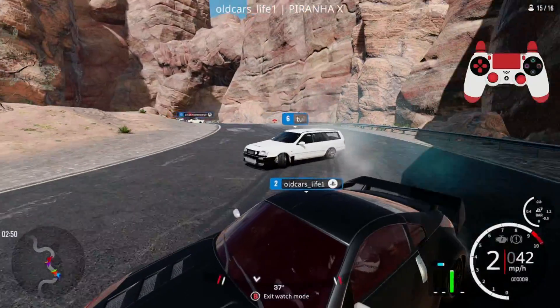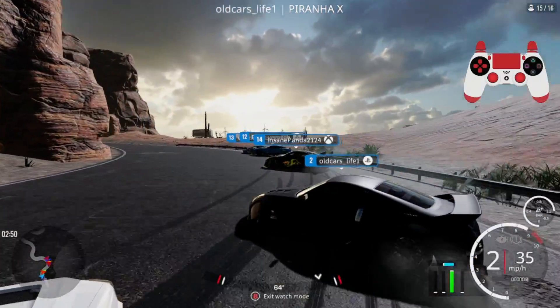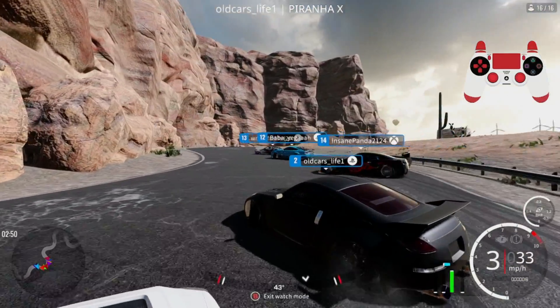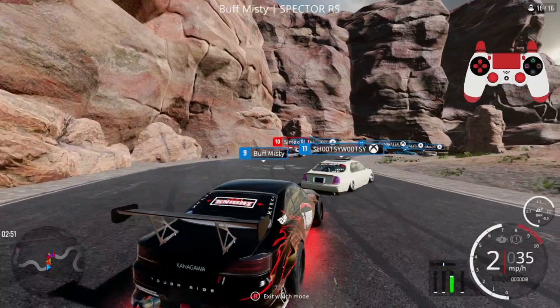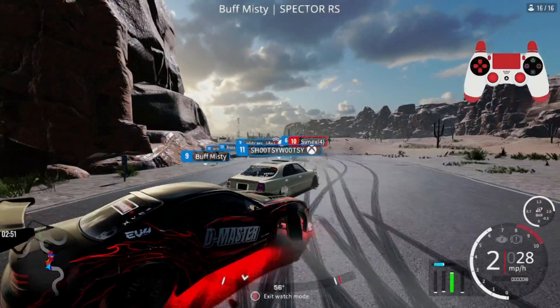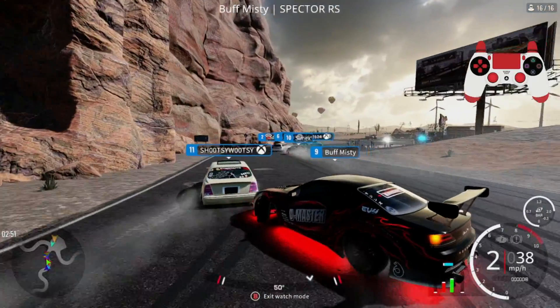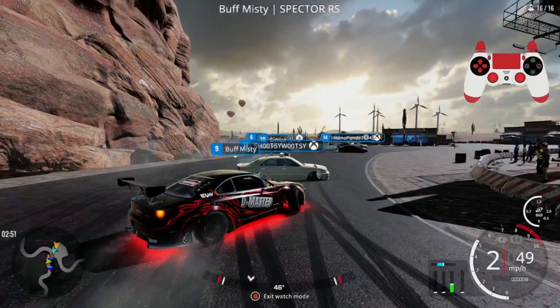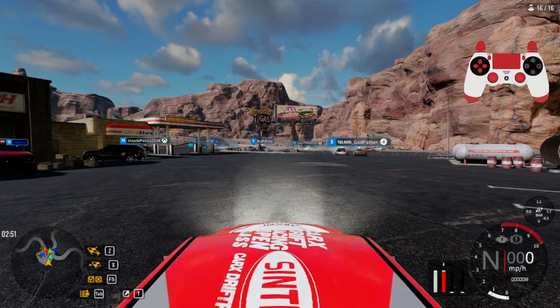We got a fan in here, got a bunch of guys hitting some decent tandems going on. We got my boy Buff Misty with the TossKids S15 livery — that's what I love to see right there. Thank you guys for using my liveries and my tunes, I really appreciate it. I think he might be using my 90 adhesion drift tune too.